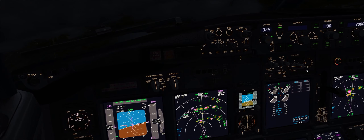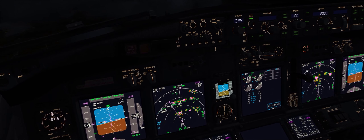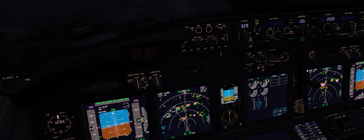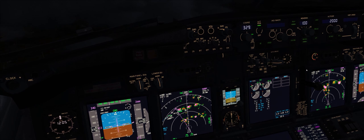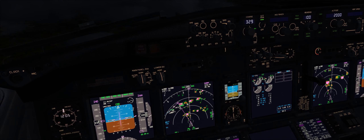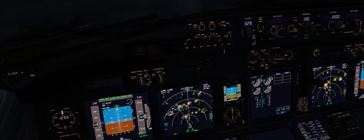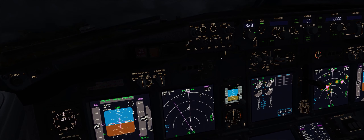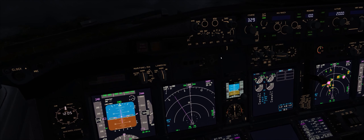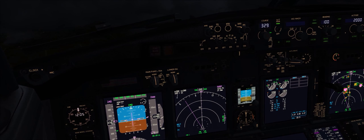You guys have really been supportive of my work and I wanted to give something back to the community, so I will be doing a subscriber giveaway — I'll explain how that works in just a moment. Right now I'm flying from my virtual airline and we're approaching KIAH, which is Houston International, also known as George Bush Intercontinental. We're on approach and it's pretty cruddy weather, so I'm doing my best to avoid these storm cells and I'm manually managing my heading.